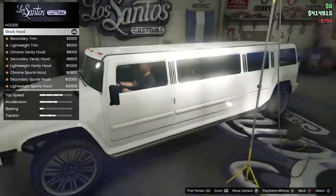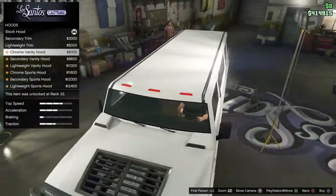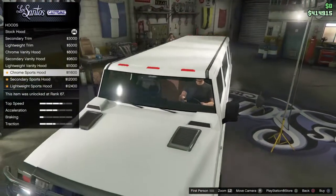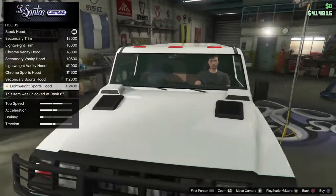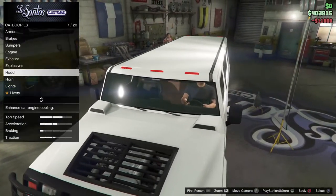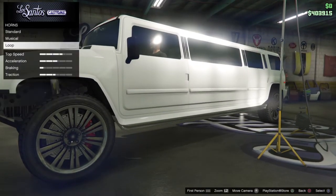For the hood, we have stock hood, secondary trim, lightweight trim, chrome vanity hood, secondary vanity hood, lightweight vanity hood — that looks nice — chrome sports hood, secondary sports hood, and lightweight sports hood. I'm gonna go with the lightweight vanity hood. I think that looks pretty cool — you can see the engine.